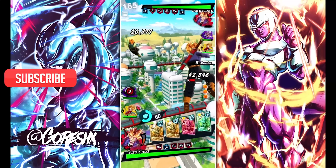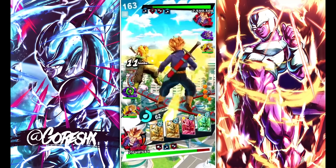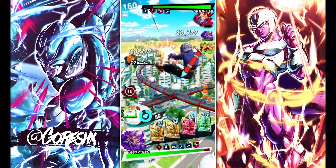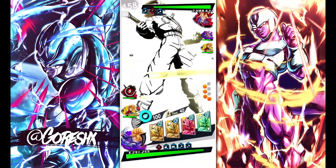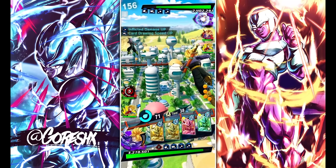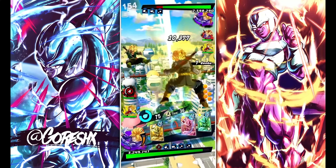So we're watching Goresh's gameplay — I'm the opponent, he got me there. We're going to purple here. We basically have the same team setup. Purple can eat some damage. The cool thing about purple Trunks was that he was still good at this time.